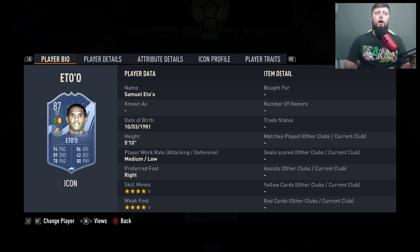Obviously the Prime is at a high price but they eventually do come down. This Eto is 470k, the Mid is 630k, the World Cup is 1.5 million, and the Prime is 1.6 million. The big thing for this Eto is he's still got 94 pace, which is absolutely phenomenal. He's a 4-4, 5'10".